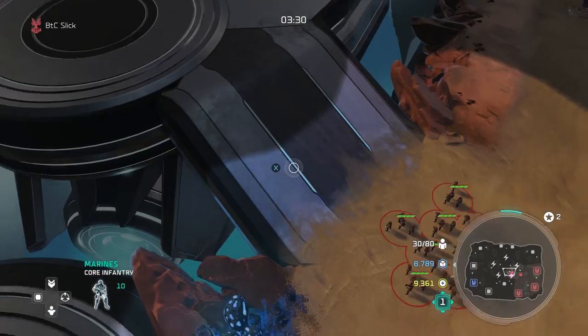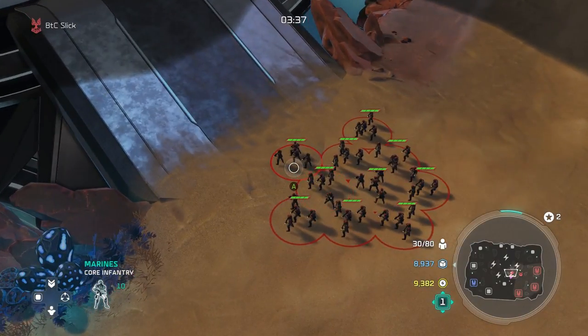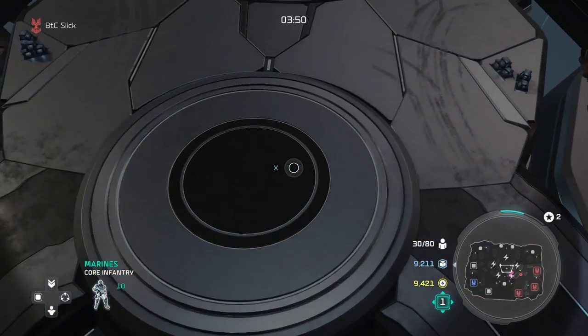To begin this first test, before we get into focus firing, Nick and I are each going to send our 10 squads of marines into the middle of the map so they engage each other. We're going to see what it looks like on either side — you'll see it's pretty even-sided and the marines are just shooting all over the place, without any uniform attack plan.